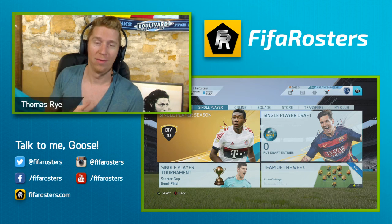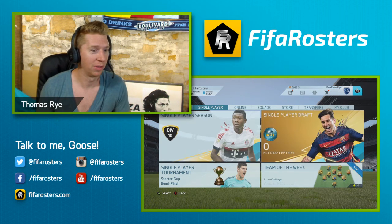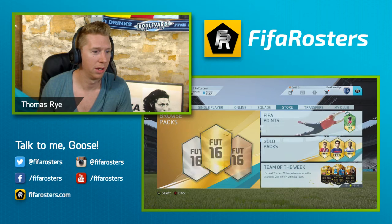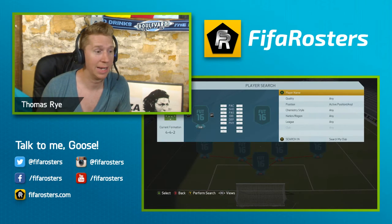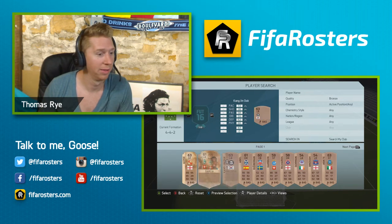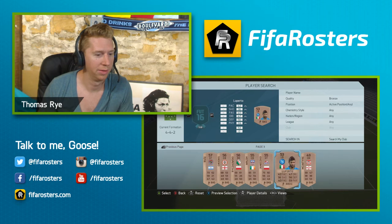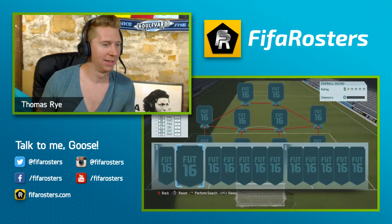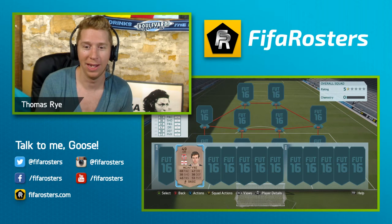Now that we've discussed all of the rules for the Hard Hustle, let's look in my club and see — first of all, we're going to make a new squad and see if we have anybody that's going to fit our ratings. These are all too high. I have one guy that I can use and he's a 49. So we're going to have to hit the transfer market and fill in this squad.